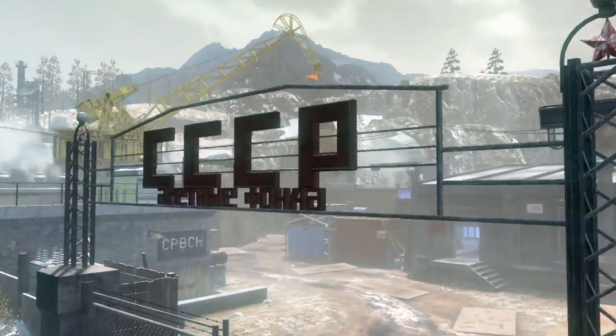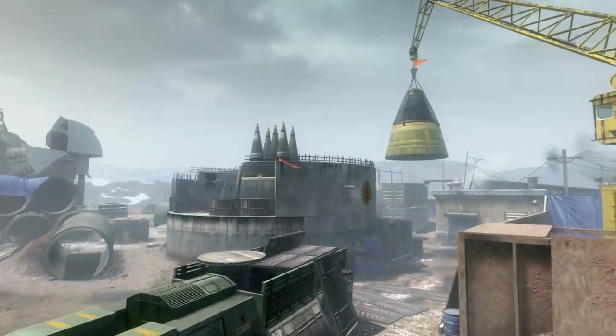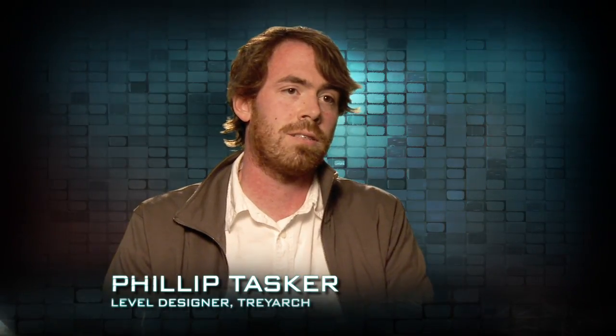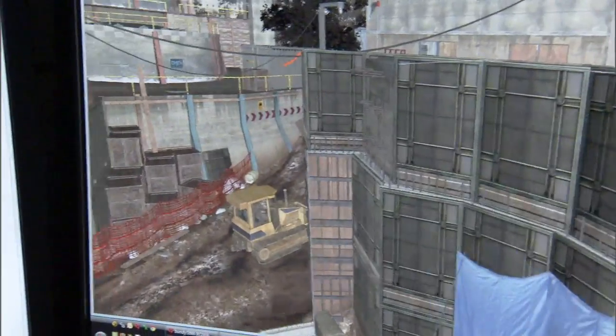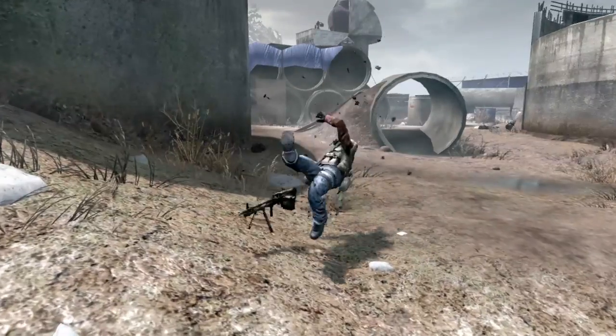Silo is based on a Russian underground nuclear missile silo construction site. It's probably one of the largest maps in the entire game. Silo favors players who take their time because there's a lot of flank routes and a lot of interconnecting paths. Players who are smart and use decoys and pay attention to the mini-map are going to be more successful.